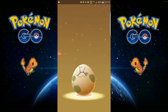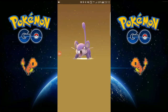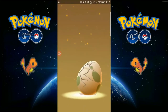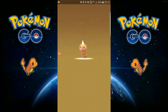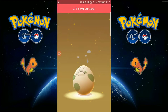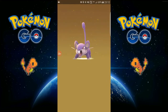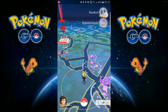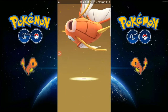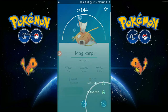So first 2k egg we get — Rattata. Please be something good... it's like one of the worst Pokémon I get, oh my god. Another 2k egg please. It's okay, I think I'm going to transfer it.